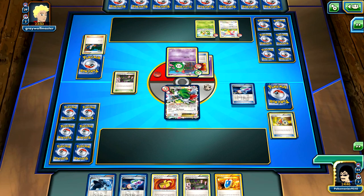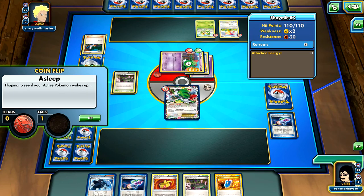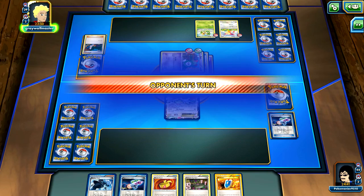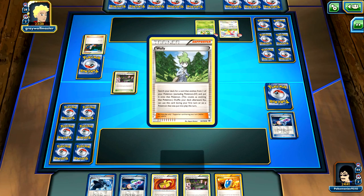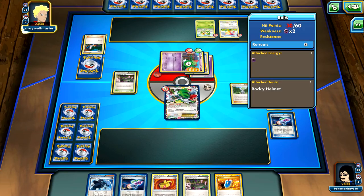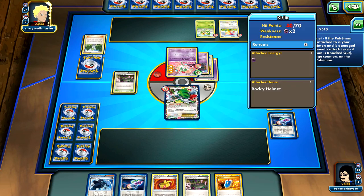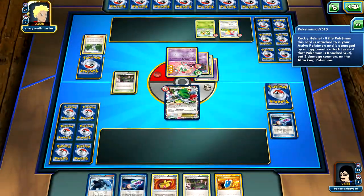I'm going to Laser him - put him to sleep. He's probably going to evolve. He's going to take 30 damage. He won't be able to knock me out. He stays asleep. He's going to have a Wally. He's probably going to go into Kirlia here. And there it is - he will not be able to knock me out no matter what.